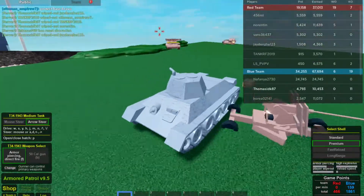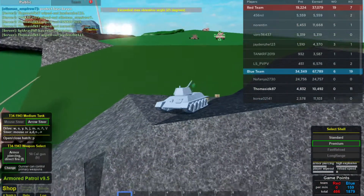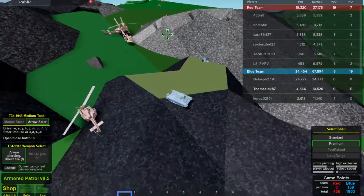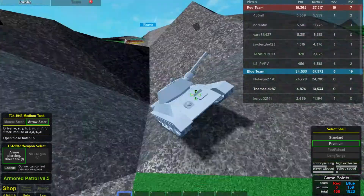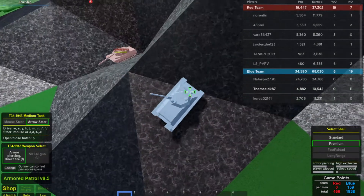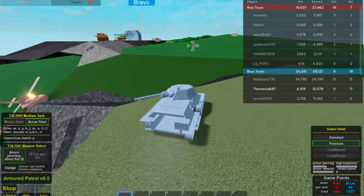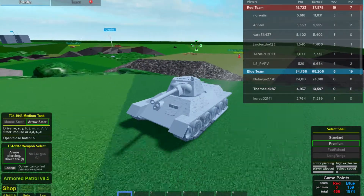In another clip, I was getting chased by a Leopard 1 which has more firepower than me. I had to retreat and use my speed to get away. Since I'm faster than the Leopard, I could quickly climb back up the hill, making it take time for him to follow. In conclusion: if you are being outmatched by an enemy you can't fight, use your speed to retreat and fire back at them to damage their vehicle and prevent them from destroying yours.